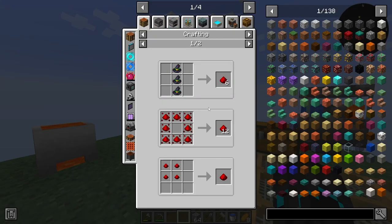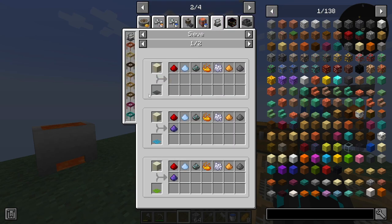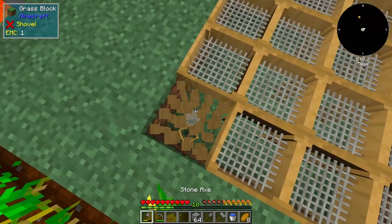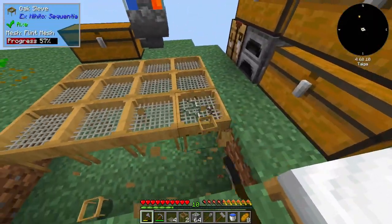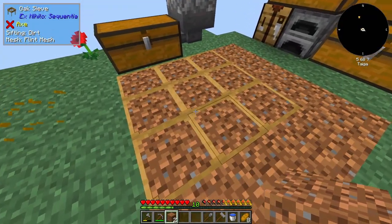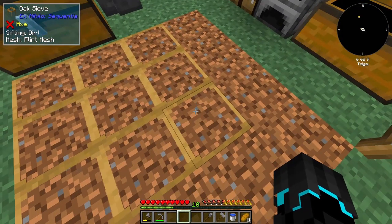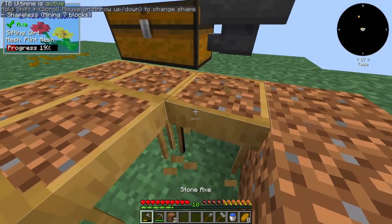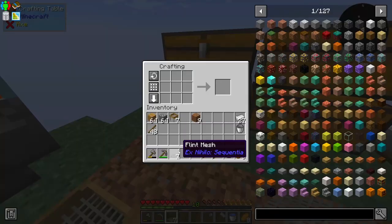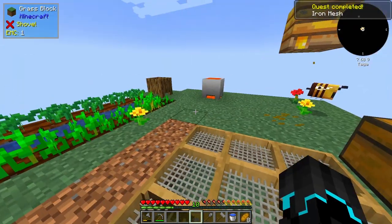To get started, we should probably make our first generator, which is a coal generator. But in order to do that, we need redstone. And in order to get redstone, we need an iron mesh at the bare minimum, and that then gives redstone a drop chance of 12.5%. So I think that is the first thing we're going to be doing. I'm going to reduce this down to a 3x3 area. I just accidentally put dirt in all of it. I can't get rid of it, so I just gotta break all of that. But now we basically just go ahead and place a flint mesh and turn that into an iron mesh.